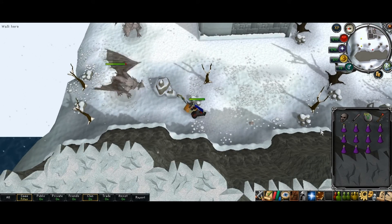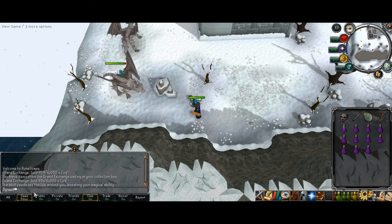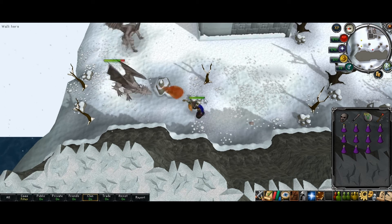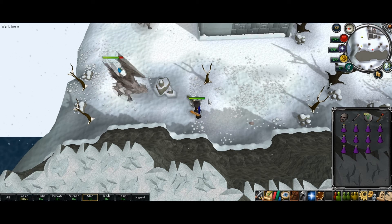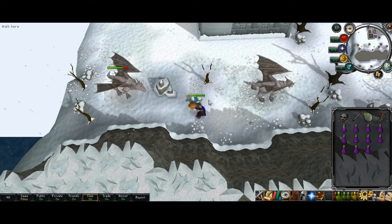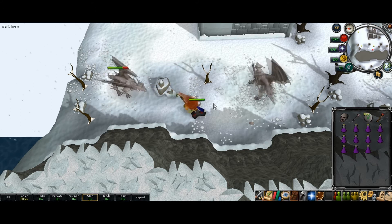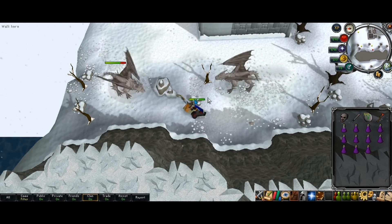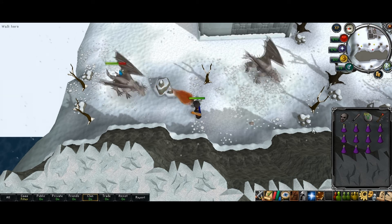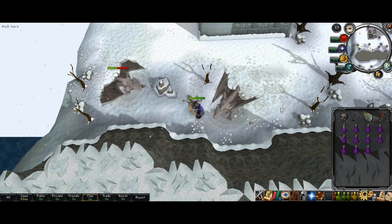I brought a Vecna Skull for the magic boost. You can also bring magic potions or extreme magic potions, but I think the Vecna Skull would be saving money in the long run. Extreme magic potions might be better than the Vecna Skull, but I'm not sure.